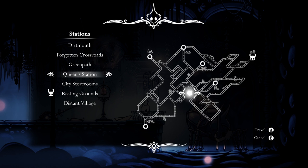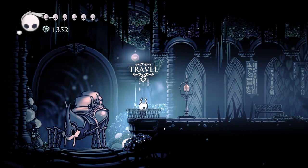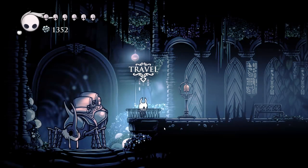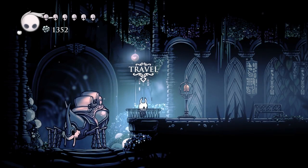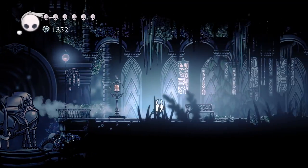Let's head for Queen Station and we'll go from there. I want to collect every single charm we can possibly get because I'd like to get another mark and other things. Interesting - fury of the fallen and fragile strength stack multiplicatively. Huh, and mark of pride and long nail do not stack. So we want to go over here and get out of here.